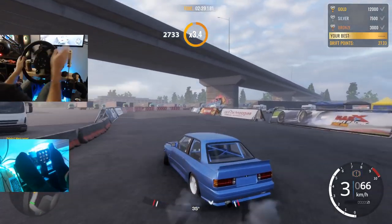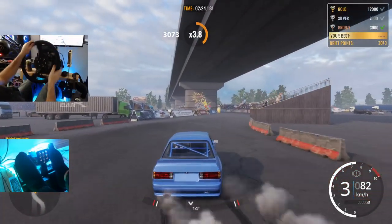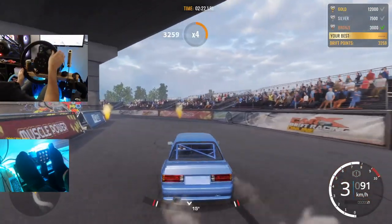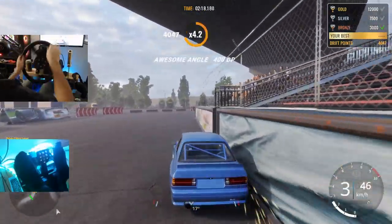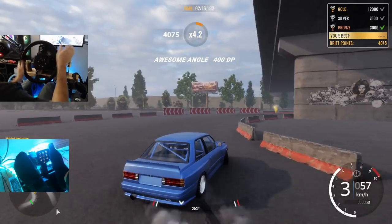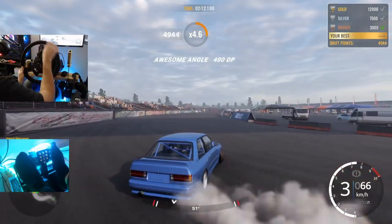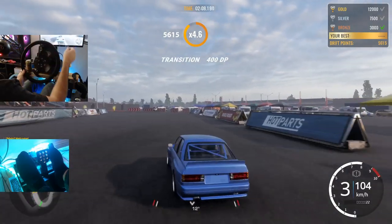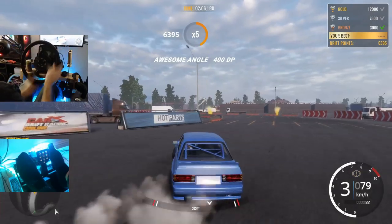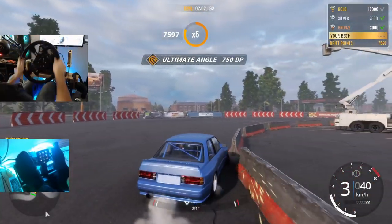The wheel feels a little bit loose, but the feedback once you start sliding is nice — it's very light though, so you may have to adjust some feedback settings. We hit the wall but we didn't lose our drift — I'll take that! Kept our modifier up. We are almost maxing out the angle on some of these corners. I say max out the angle, we're only at like 50-some degrees.